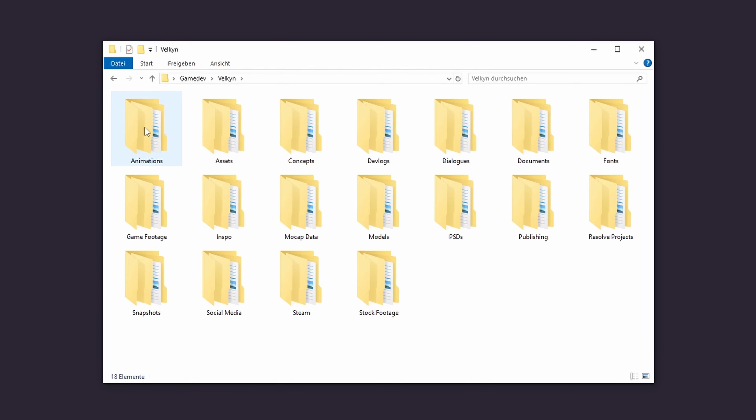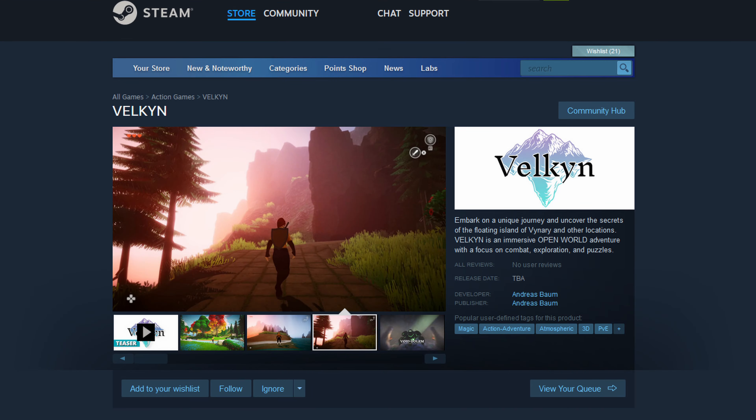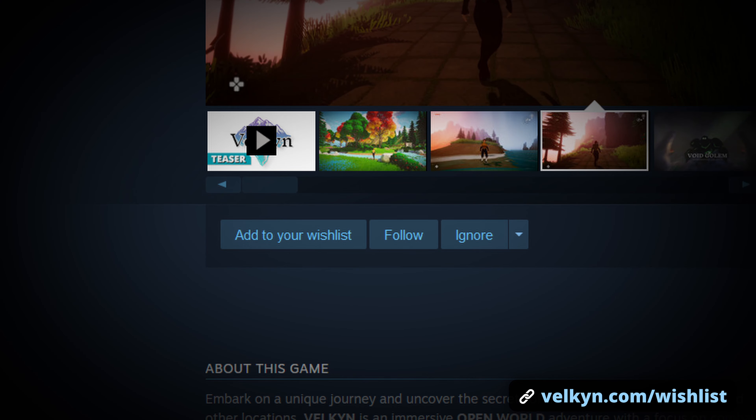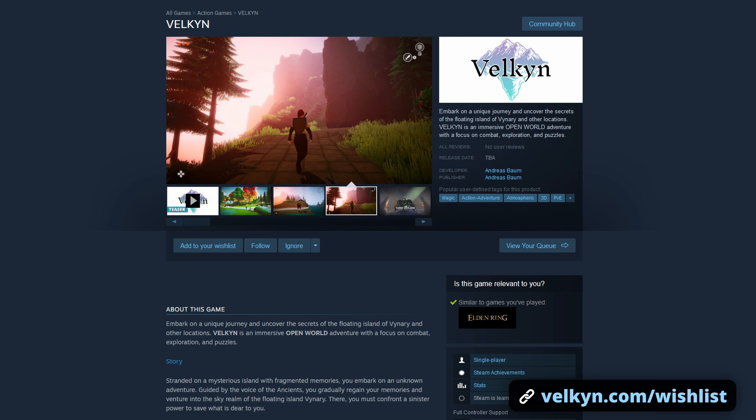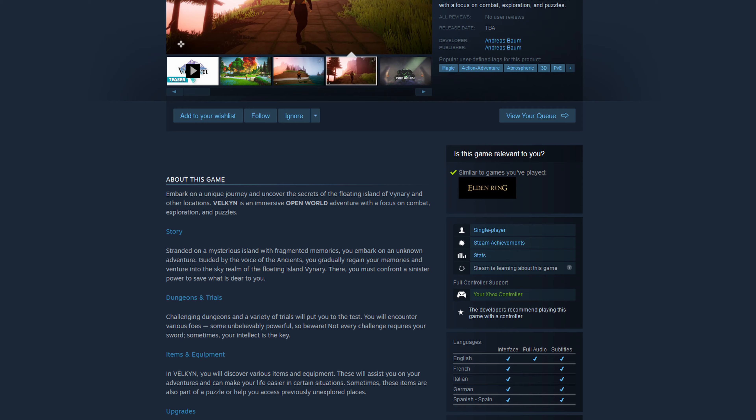Unfortunately, as a solo dev, you often spend a lot of time on things that are not visible — formalities, legal stuff, social media, spreadsheets and creating concepts. But at least I've already created a Steam page for Valkin. It would mean the world to me if you could wishlist Valkin on Steam. It won't even take a minute and it would greatly help me with better visibility on Steam. Thanks in advance to everyone who helps me out, really.